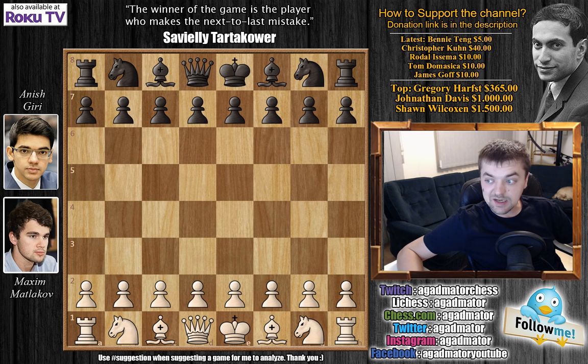This is Anish Giri with the black pieces against Russian Grandmaster Maxim Matlakov, and it seems Giri is little by little becoming the star of the show. Here in this game we have an epic moment in chess history — Giri offered a draw, not by actually offering a draw, but by offering a threefold repetition, and Maxim Matlakov declined it. So this is something we don't see very often: Giri offers a draw and his opponent declines. Let's see this interesting moment.